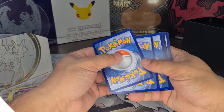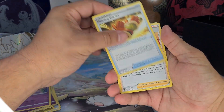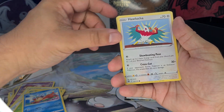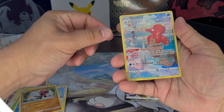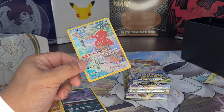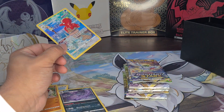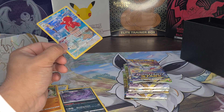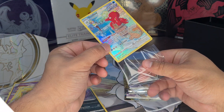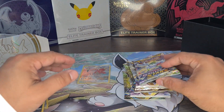Alright. Fisto. Another Farfetch. Hawlucha. Oh, that's a good start. But still, that's a beautiful card — I like it already. No, I don't want this one. Let's take this one. So not the reverse we wanted, but that's a good reverse to have. Cannot complain about it. Third pack.